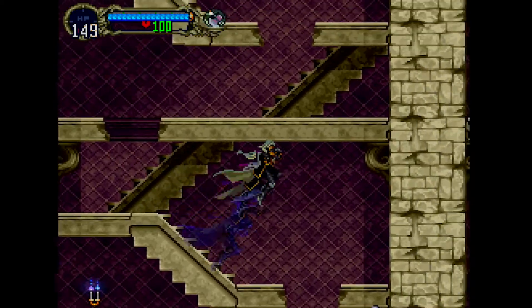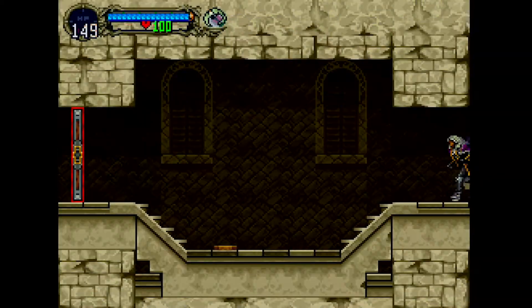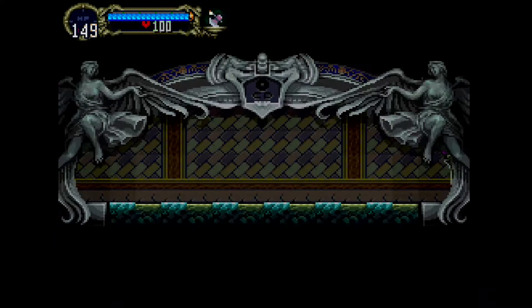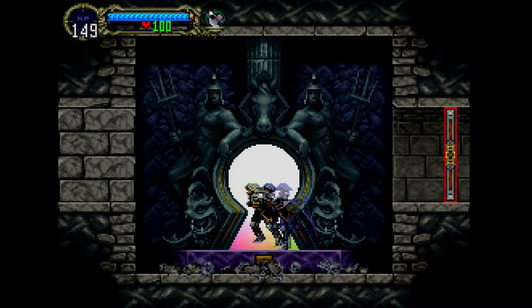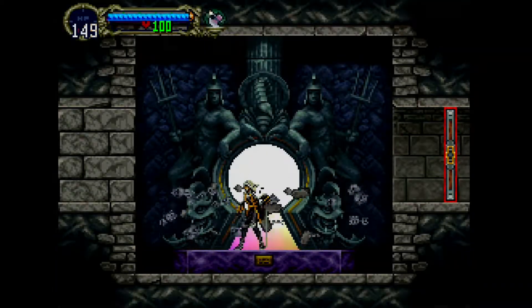Back at it again at Dracula's castle, right at the beginning, having to transport all the way back to the outer wall. This feels really familiar — I think we're going in a big circle. But this time we've got to go to the new area that the oarsman will appear at. Hopefully that's what I'm supposed to be doing; at the very least I think there's a boss fight at the end of that.